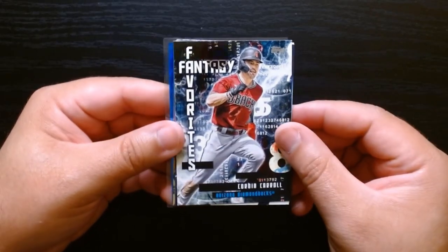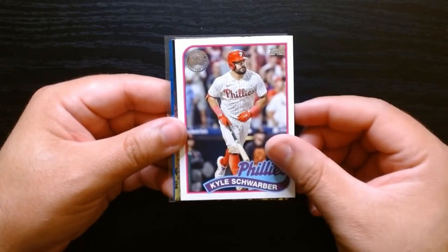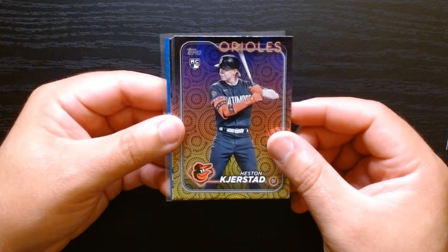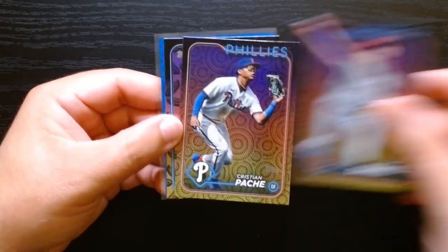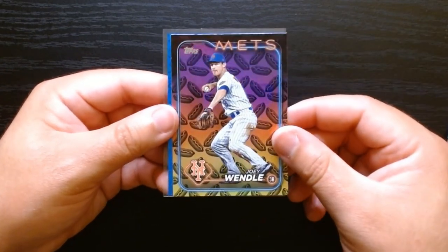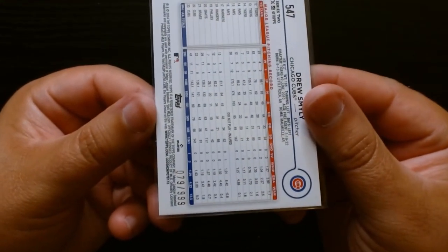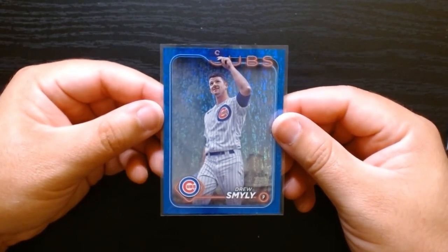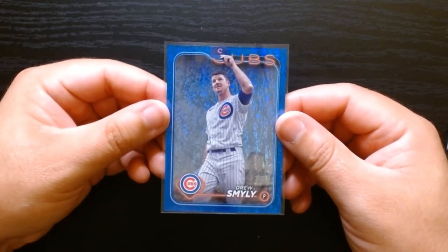Alright, so here are the more interesting inserts and parallels: Fantasy Favorites of Corbin Carroll, Around the Horn of Paul Goldschmidt, the 1989 Kyle Schwarber, the All-Star 1989 of Mariano, and the rookies — Davis Daniel is also a rookie, Christian Pache, and the hot dog of Joey Wendell. And we got this blue shimmer numbered card out of 999. So that was 2024 Series 2 Topps Baseball — definitely better than my first opening about a month ago. Hope you guys enjoyed it, see you next time!